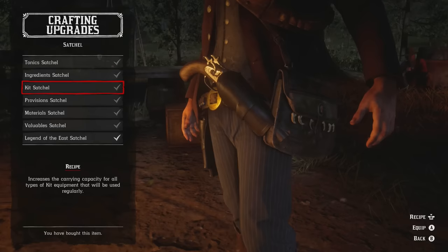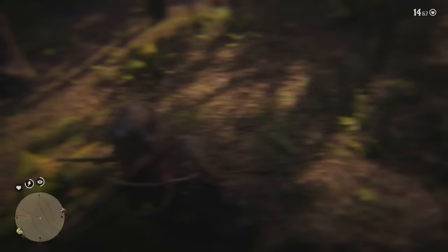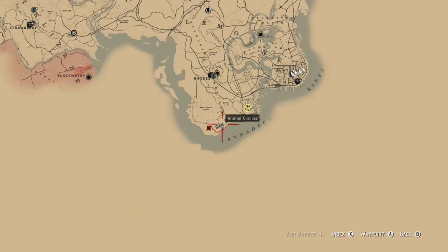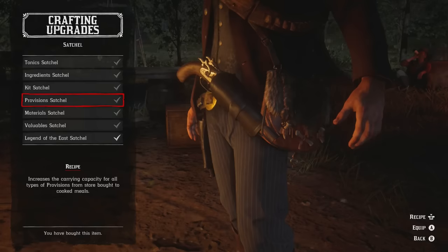Now onto the Kit Satchel. To unlock it you're going to need to donate three valuables to the camp, and the recipe is perfect deer, elk, and panther pelts. We managed to find a panther around this area of the map, which is right down on the southeast side, just southeast of Braithwaite Manor. Just listen for the panthers making noises and follow the general direction — you will eventually come across one. One shot to the head with a rifle will kill it and counts as a clean kill, so if it's three star and you've studied it, it's going to be a perfect pelt.